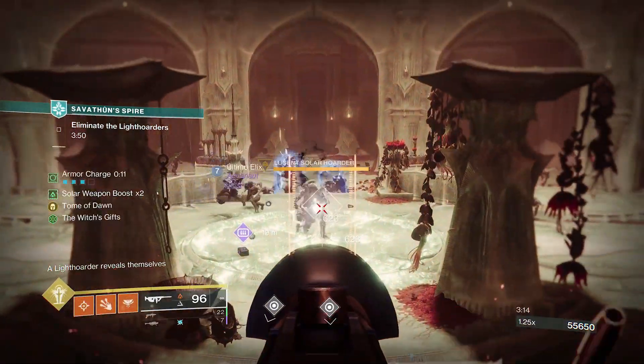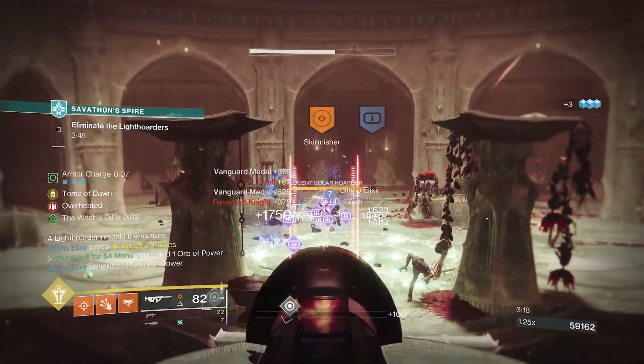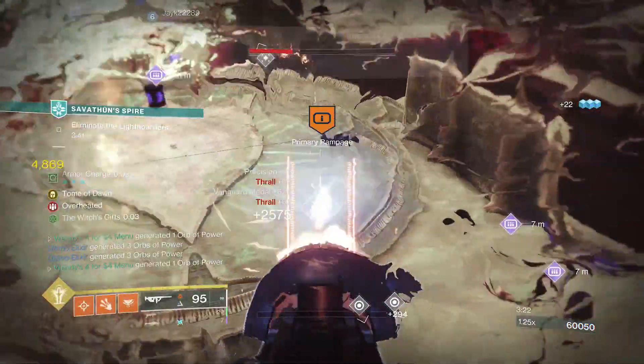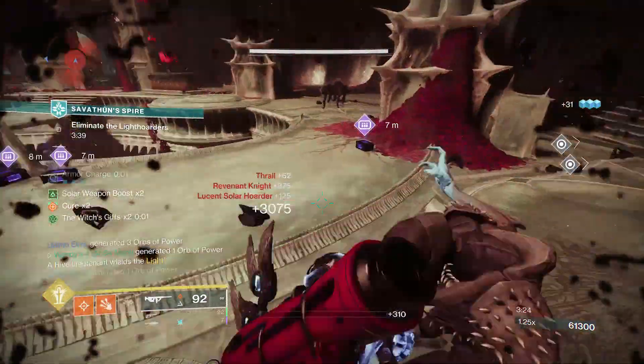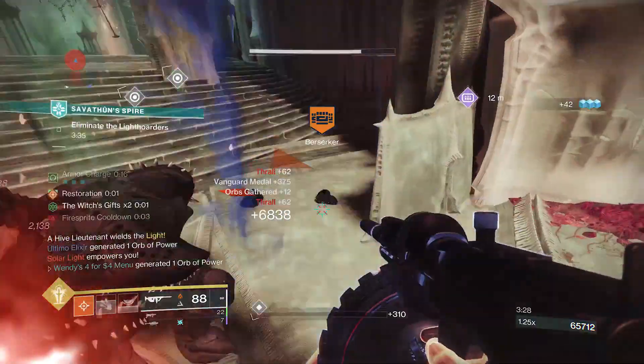For weapons and stats, try to stick with solar weapons to get the benefit of Wings of Sacred Dawn's reload. For stats, I aim for 100 Discipline, both for Heat Rises if you choose to use it, and for healing grenades. Do whatever for the rest of your stats — probably Resilience though, since you are a target.